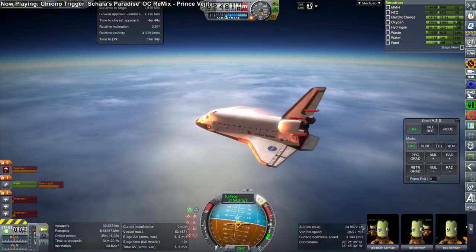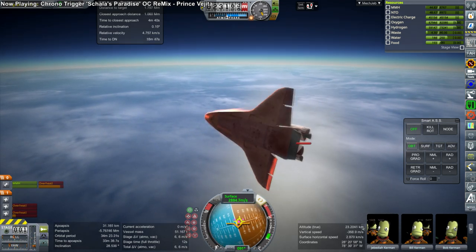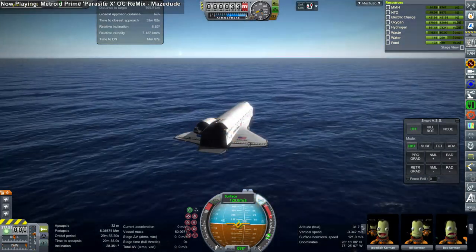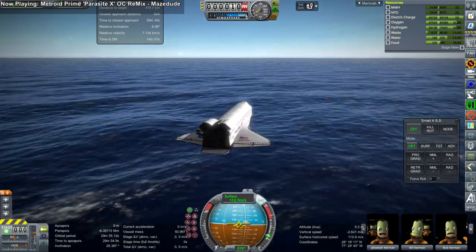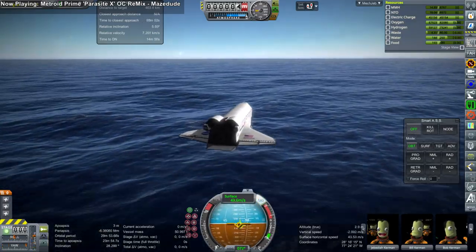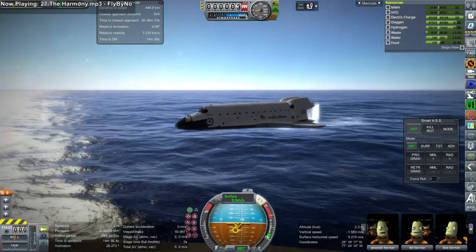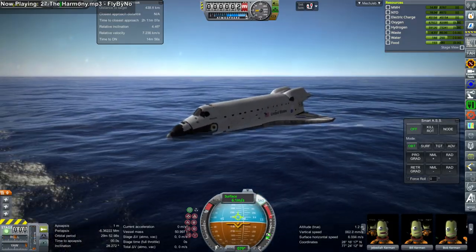There goes the vertical stabilizer - it just went poof, didn't even explode. Maybe it was aerodynamic stress. This was a battered orbiter coming back down, but it did come back. It's remarkably easy to handle without the vertical stabilizer. There is no reaction wheel on this - none. So it's really in the hands of FAR as far as being controllable without the vertical stabilizer. I'm suspicious of it though - I don't know why it should be possible to handle without the vertical stabilizer. I definitely double-checked that there was no reaction wheel anywhere.